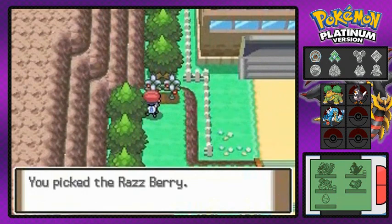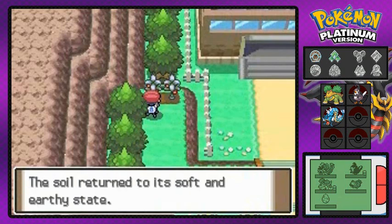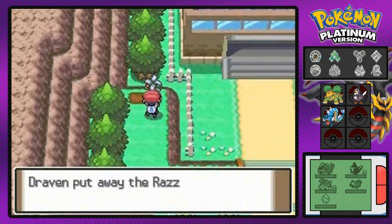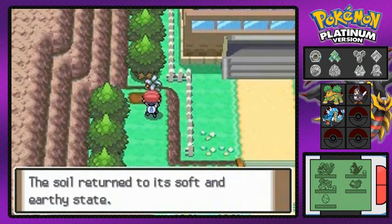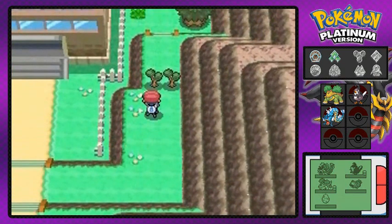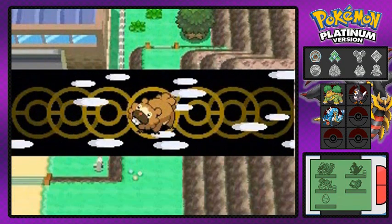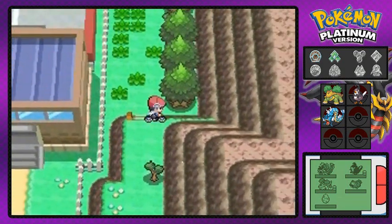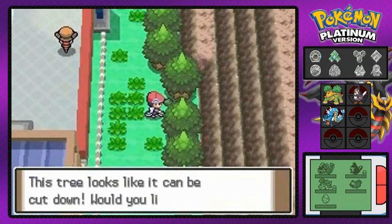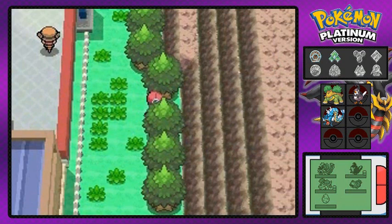In our last episode we went through the cycling road and defeated a whole bunch of trainers, getting some berries because we need them. We managed to evolve Hydra number four into Gyarados, which is a big thing. Now it is time for a very long episode of this area, because I did say I was going to be very informative in this walkthrough, and a promise is a promise.